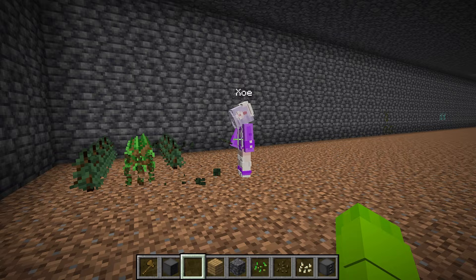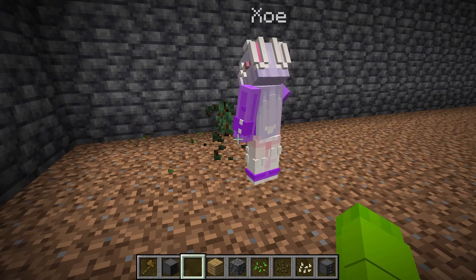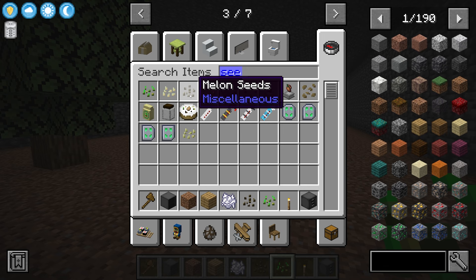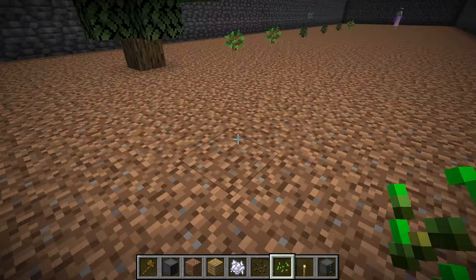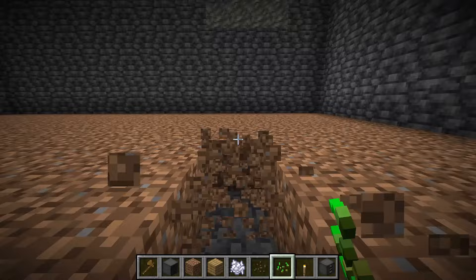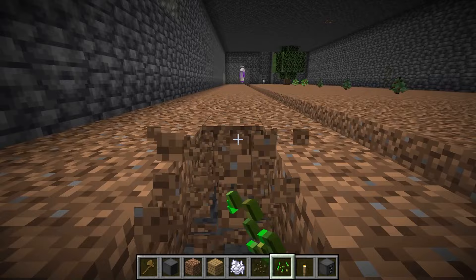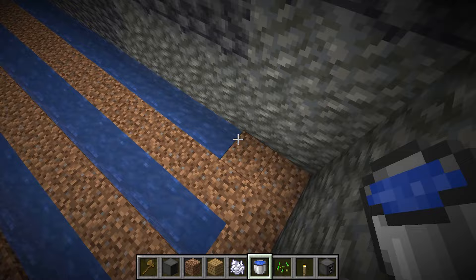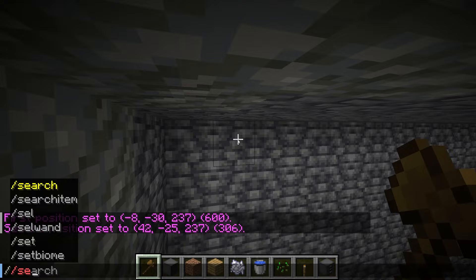Let me just type in my super simple command — set dirt in. Now all of the ground is dirt and we can plant whatever we want. Do you think the plants are going to grow without any sun? I don't really know. Let's get a bunch of different seeds — some wheat, some pumpkins, and maybe some melons too. Zoe, trees need space — they can't grow right next to each other. You have to put one down and give it a bunch of space. While you're planting all the trees, I'm going to get seeds and start planting the melons.